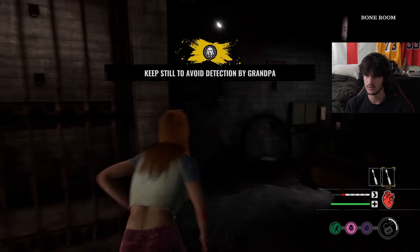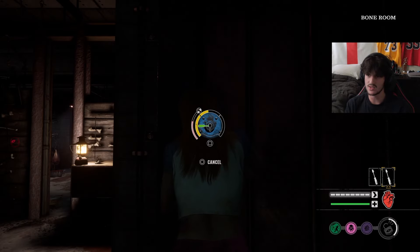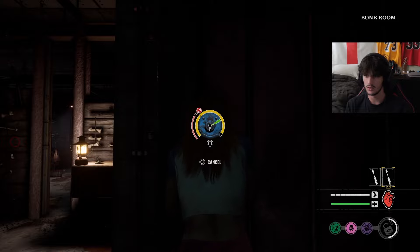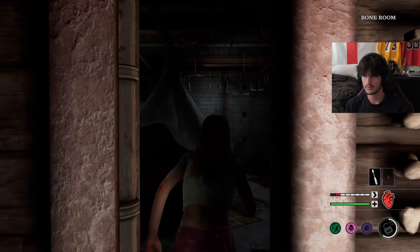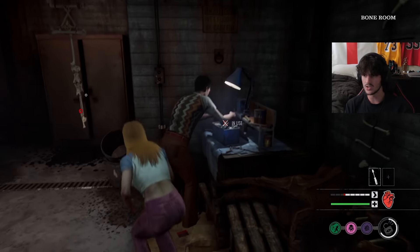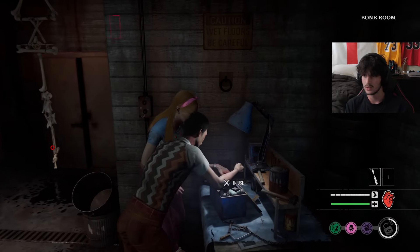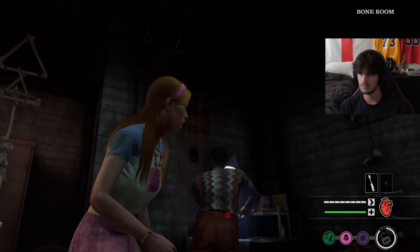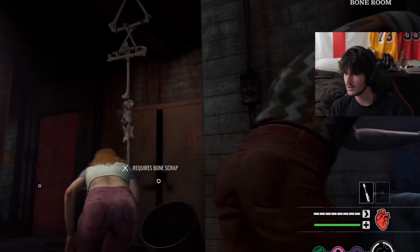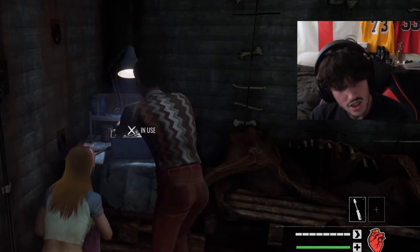We're going to get out of here real quickly. I'm ready to go snitch on the police about these silly little families. Let's go — actually, I'm going to grab another tool. Let's go, Sonny! We can get a bit closer, can't we? Sonny got that gear. Did bro just pick three tools?